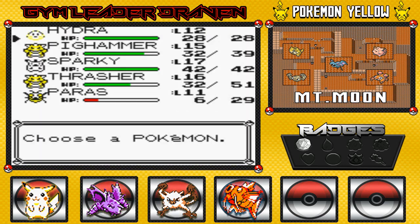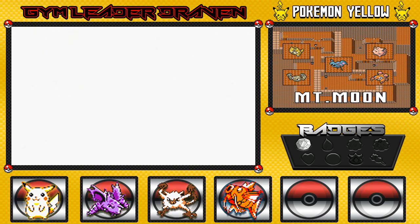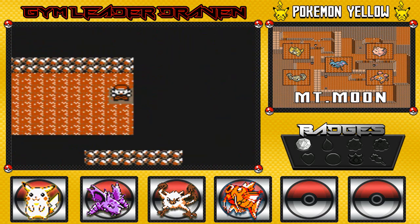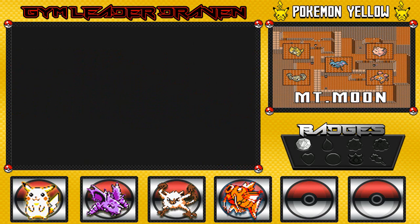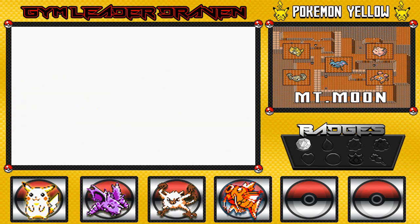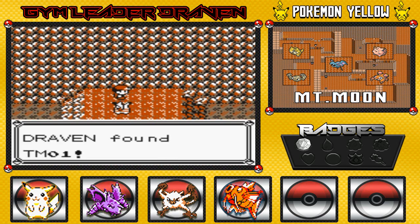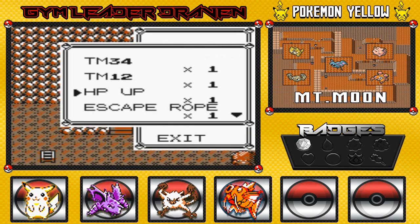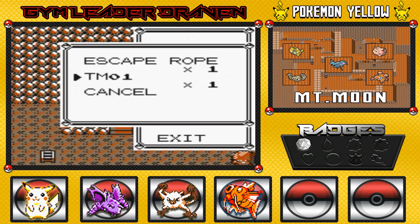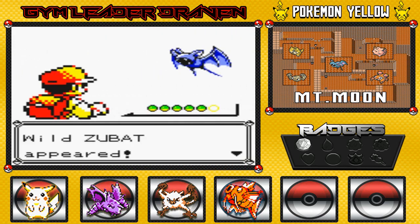We can still keep going. Let's switch in Sparky and move forward — there are no more items in this area. Going downstairs now, and I think we'll be meeting another Team Rocket member. Before we even do that, another wild Zubat shows up. I'm not going to capture this one — you need to be at least level 10 to hold your own. There's another Team Rocket member ahead. But first, let's grab this item — TM01, which is Mega Punch. Pikachu and Pig Hammer can both learn it.